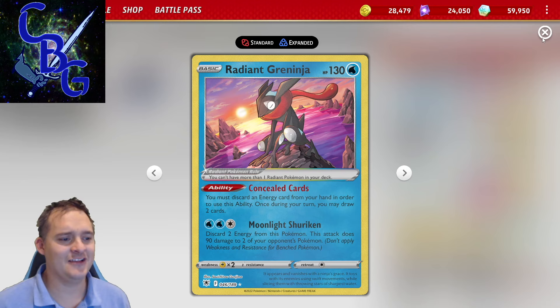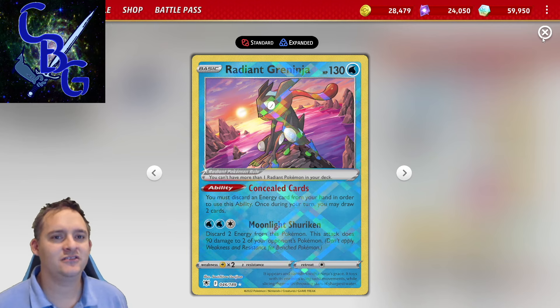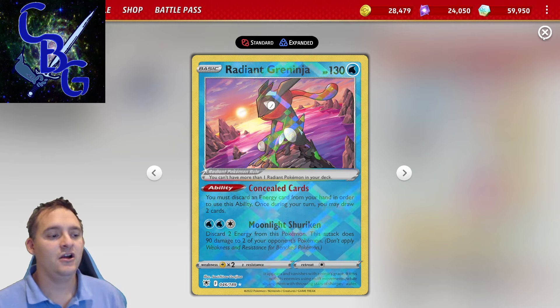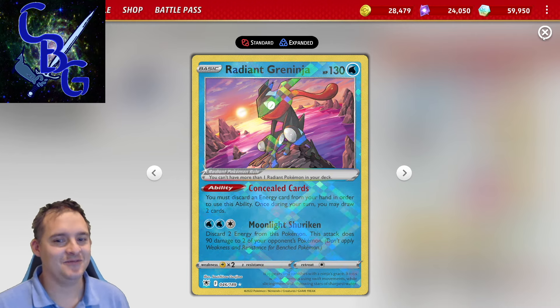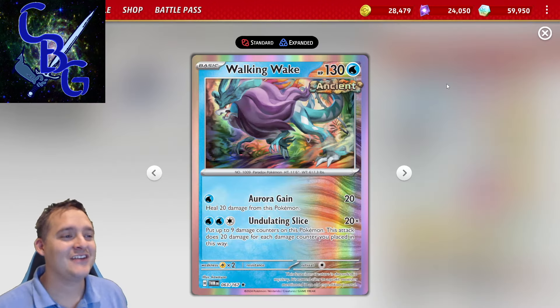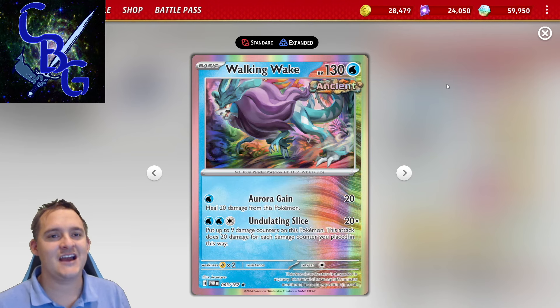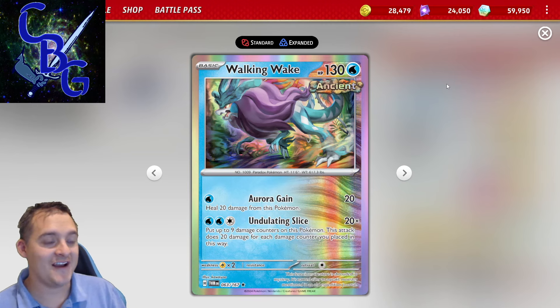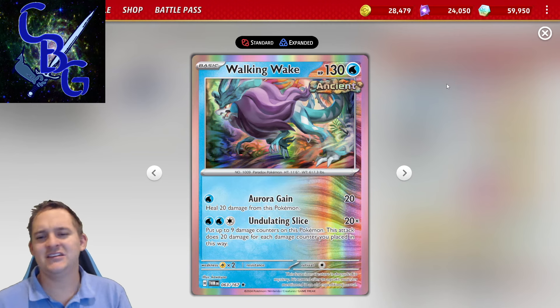Greninja does have a one retreat cost, but toward the end of the game you can start to run a little low on energies if you're not careful with your resources, and Greninja can get you stuck. You'll see that at the very end of this video. We also have a new Ancient Pokémon — Walking Wake — and we're not going to be attacking with it. It does not replace Cryodon completely.